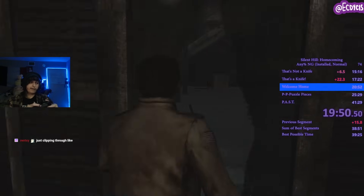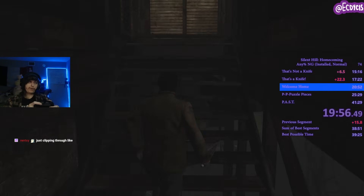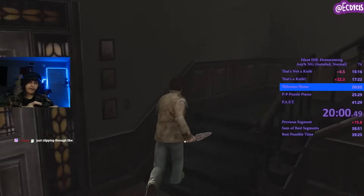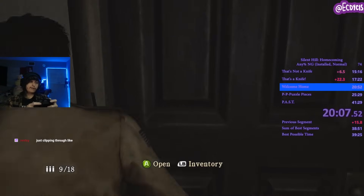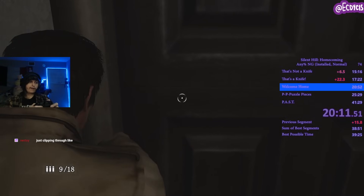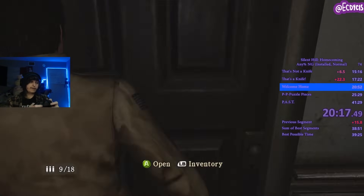We grab the attic key and the shotgun down here because they're good weapons, and the attic key can be used on the attic door — that's a New Game thing. On New Game Plus, you'd grab the ray gun and do this clip where you're going to go right and left trying to get sunk in. Sometimes it'll kick you out — if it does, you've got to do it again. A lot of this game is going to be feelings-based.